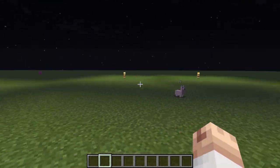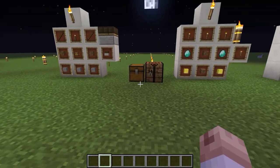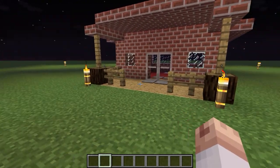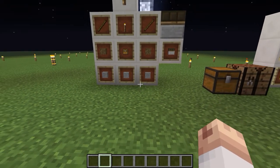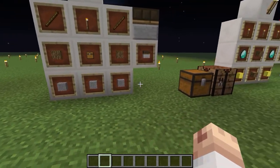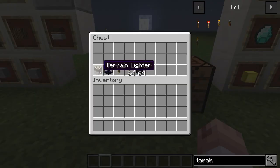Don't worry, there are lights around so there are no monsters coming out. It's on peaceful anyway. So later on, I will go ahead and change the difficulty to let monsters spawn. So anyway, let's get on to the mod. We are doing the Torch Master mod. We have three different items that we're going to have a look at: a Terrain Lighter, a Dreadlamp, and a Mega Torch. These three are the ones that come with this mod, and it is really awesome.